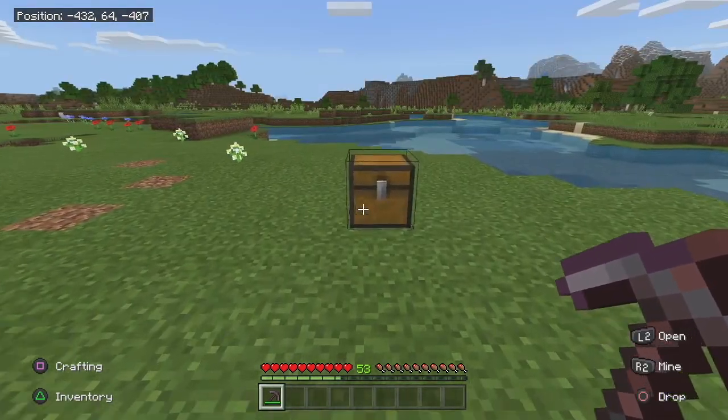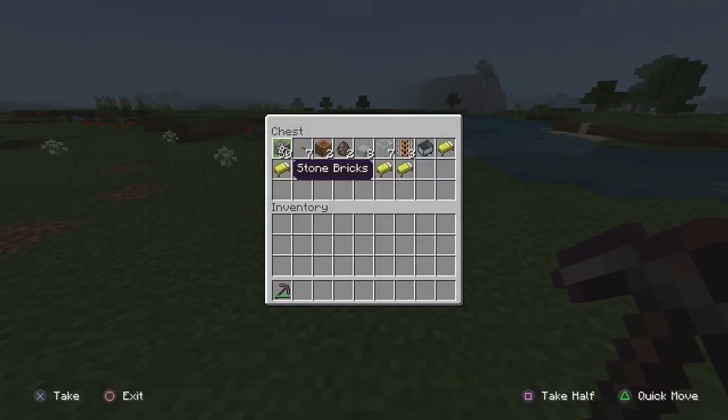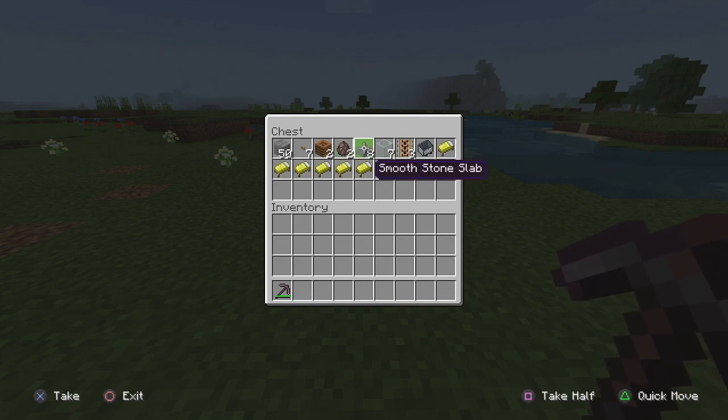What we need for this build: one stack of building materials, seven buttons — it doesn't matter what kind — two composters (they have to be composters, not anything else; it's easier to trade with farmers), two villagers you haven't traded with preferably, eight slabs (any kind), seven pieces of glass, three powered rails (you really only need one but I'll use three to transport villagers out of the breeder), one minecart, and eight beds.